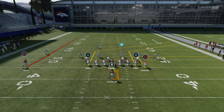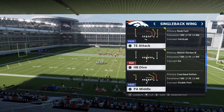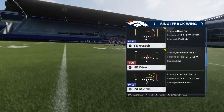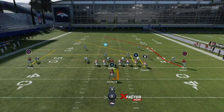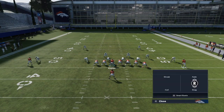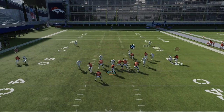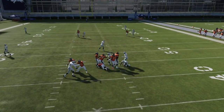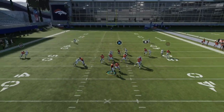Next play is PA Middle — this is good versus man and zone. The money routes here are our two post routes. We have that Courtland Sutton deep route which is really money versus man, especially if you have 90 deep route running, or 85 on All-Madden with good speed. I put the middle tight end on a drag route to get him out of the way, block my running back, and we focus on those two post routes. You can also quick-throw that tight end route.